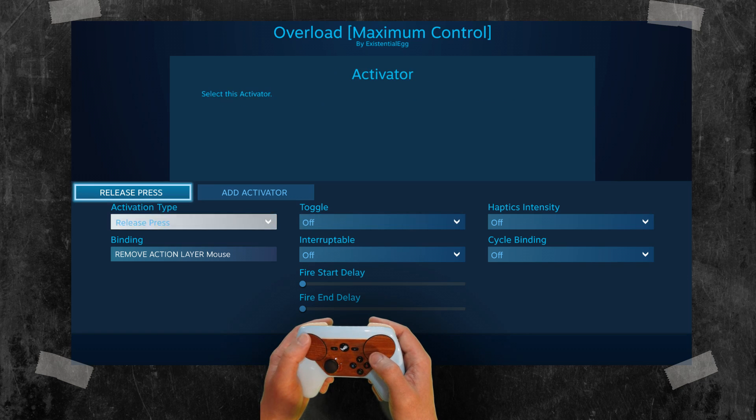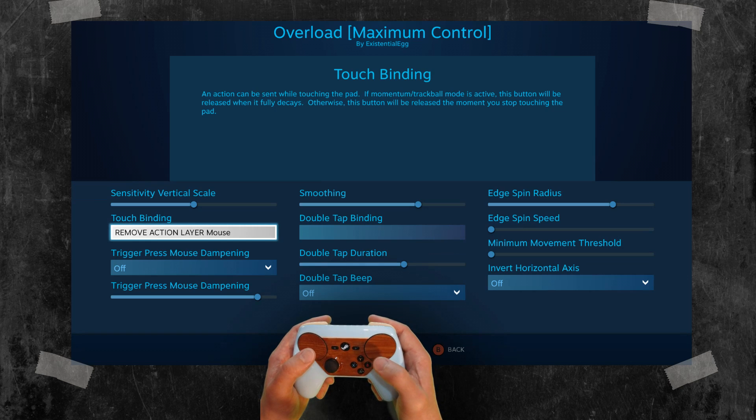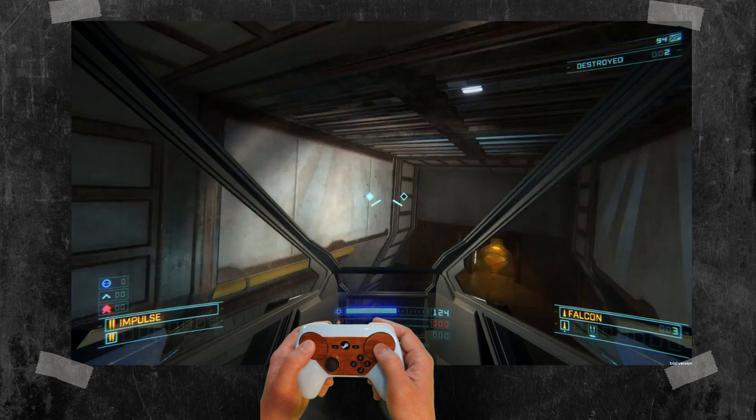I mean, I could do maybe a start press, but I feel like that's going to unload it immediately and bring the whole house of cards illusion tumbling down. I'm not going to try to solve that problem right now. You can fiddle around, you might find a solution. I am perfectly fine with just turning trackball mode off for this.